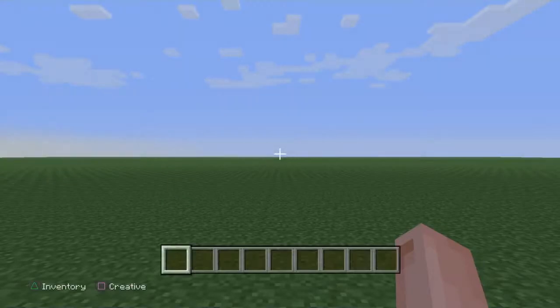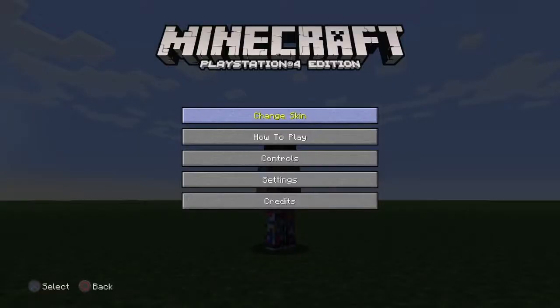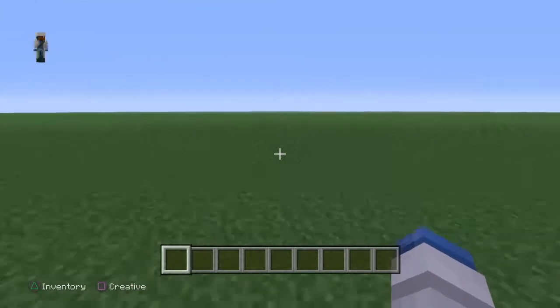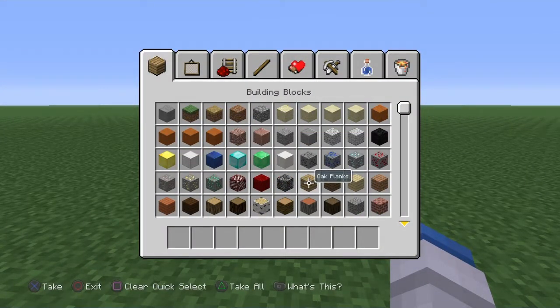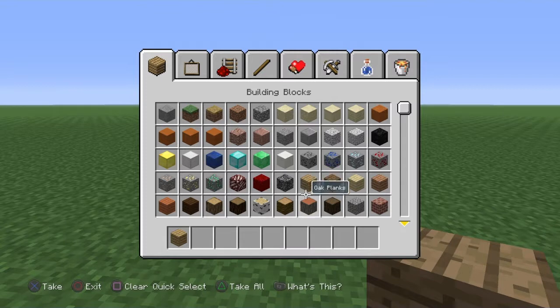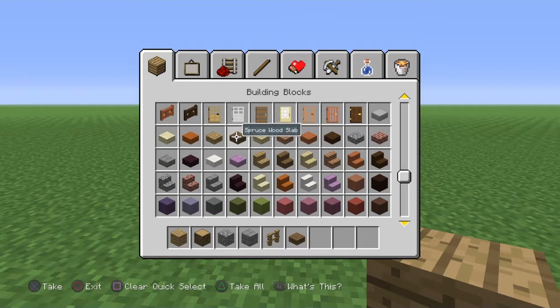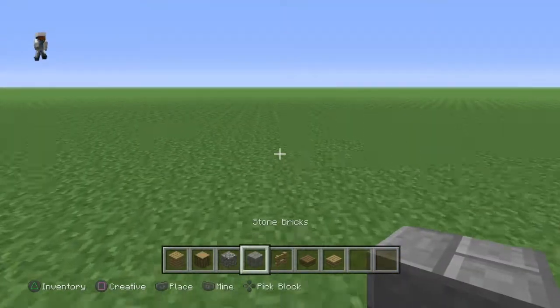This is my skin that my sister was playing on — let me switch back to mine. What you will need is oak planks, oak wood, cobblestone, and stone bricks for the outside. You'll also need some oak fences, oak slabs, and spruce slabs.